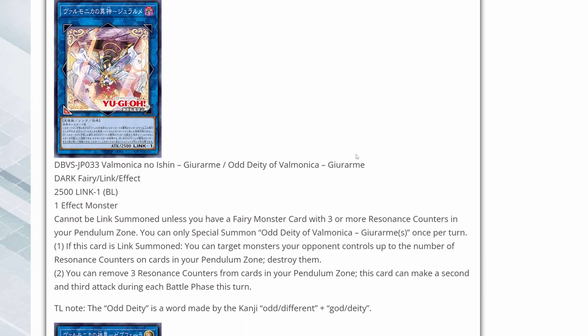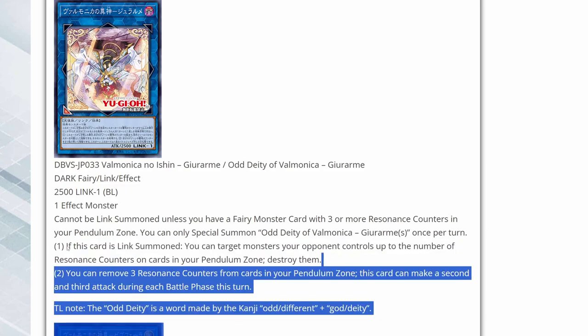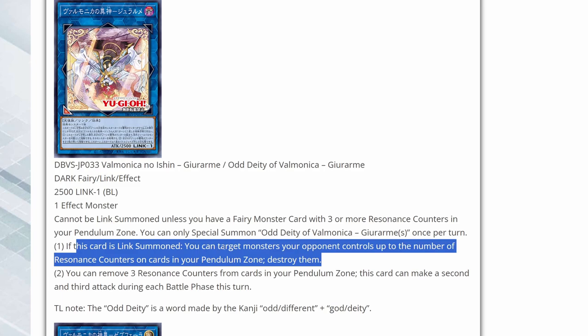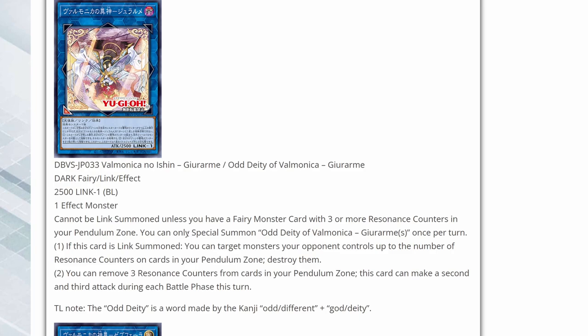Here we have the actual link monster — Odd Deity of Vaimonica, Ghirarami. It looks to be a Link 1 Dark Fairy effect monster with 2,500 attack. It cannot be link summoned unless you have a Fairy monster card with three or more resonance counters in your Pendulum zone, so you're going to have to build that up by gaining life points. If this card is link summoned, you can target monsters your opponent controls up to the number of resonance counters on cards in your Pendulum zone and destroy them. You can also remove three resonance counters from cards in your Pendulum zone so this card can make a second and third attack during each battle phase this turn — with 2,500 attack, that could potentially finish your opponent.